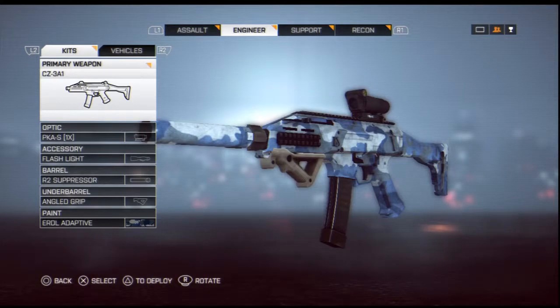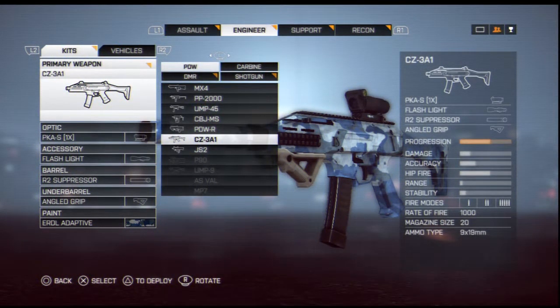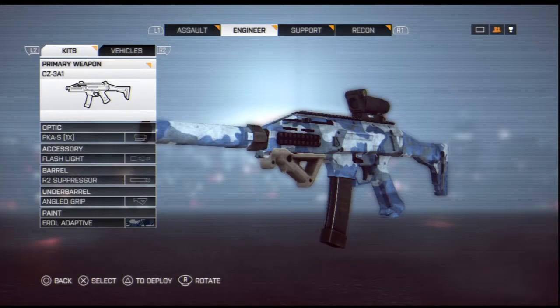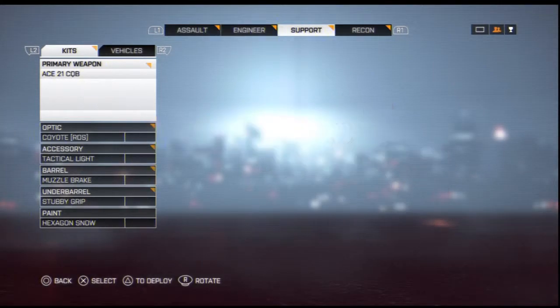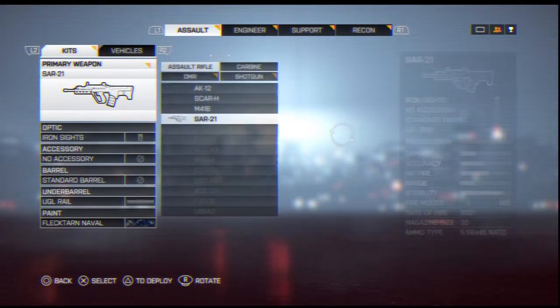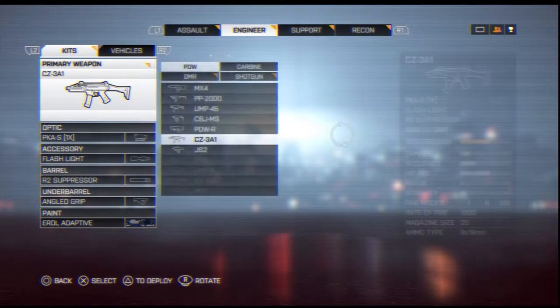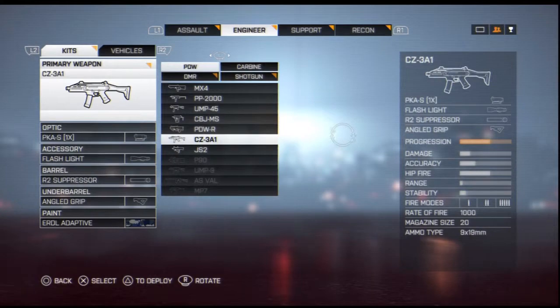So let's go through it. The weapon is located in the PW division, in the engineer division. You cannot use it on support, recon, or assault — as you can see on top of your screen, it says you cannot install it on those classes. It has to be engineer, and you should be able to find it in the PW section.